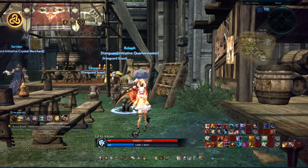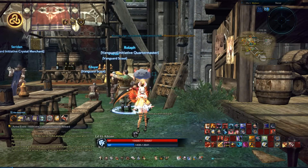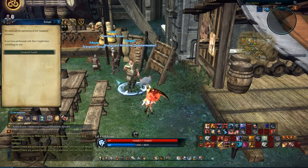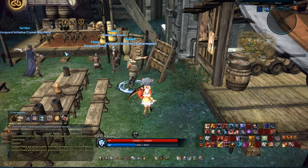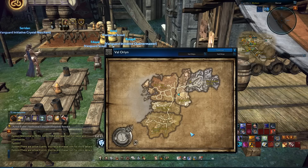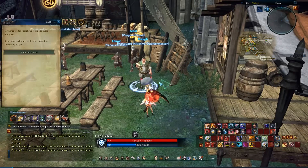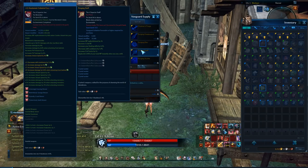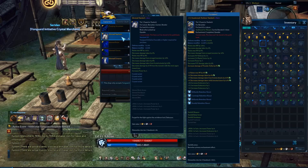The first step we're going to be taking to gear up at level 65 in Tera is obtaining Idoneal gear. Idoneal can be obtained in two ways: one through the Vanguard Initiative Quartermaster found in High Watch, or by completing your entire storyline quest from level 60 to 65, as well as clearing two dungeons — Saebec's Armory and the Marseilleus Catacombs. Idoneal gear is very beneficial in the sense that it doesn't require the player to actually enchant their gear to obtain decent stats as well as decent item level.